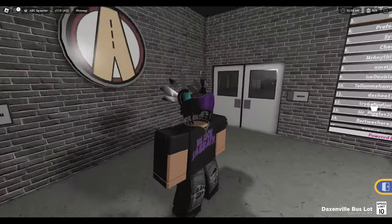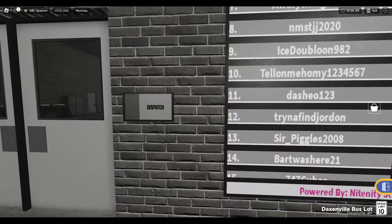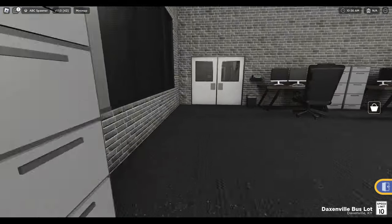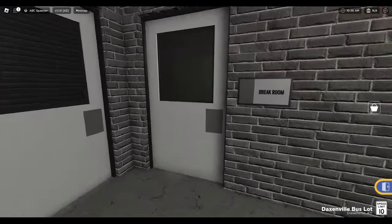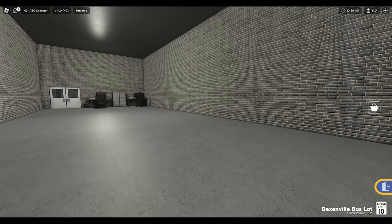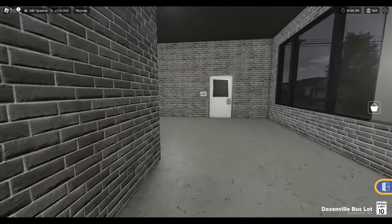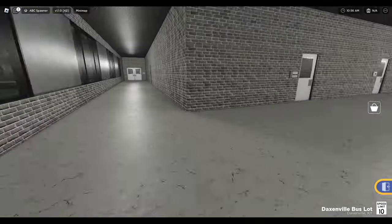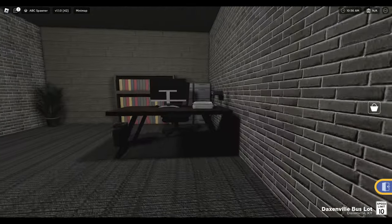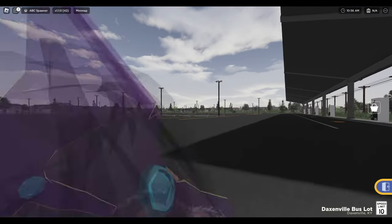It's been a while since we've played this game and it looks like they've got some updates. I don't remember this building being here, or I think it was here but you couldn't go inside of it. So you've got a little bit of a dispatch center in here, which is kind of cool. Role play wise, we've got a break room over here, maintenance, so they have like a whole building here — board of directors, janitor's closet, administration, training director, development director. So they went all in.